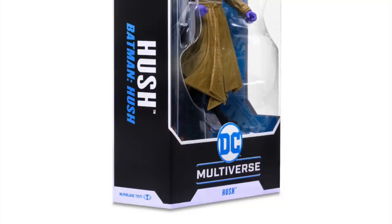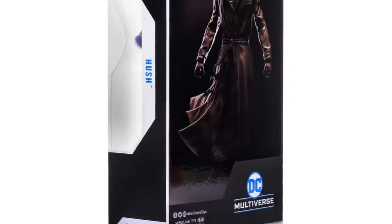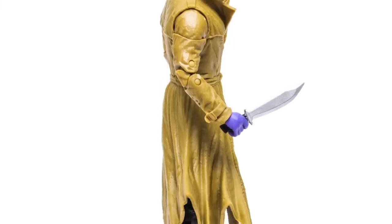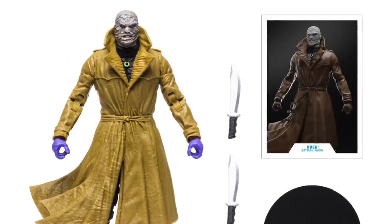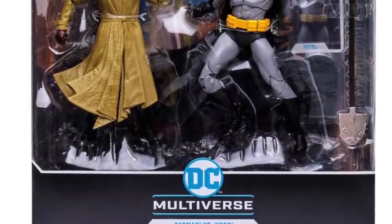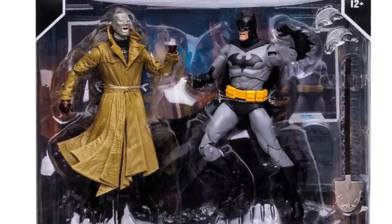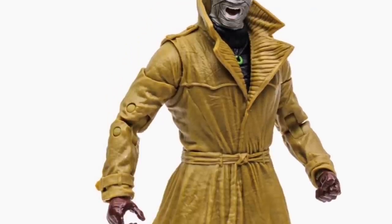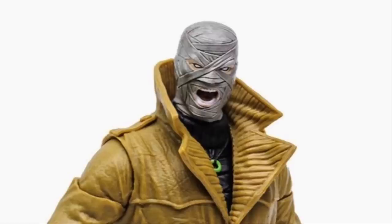Moving on, we're getting a single release of Hush. He comes with knives — again, the no-gun thing. He has purple surgical gloves instead of brown gloves, because they're also going to have a two-pack release of Hush and a Hush Batman. That version of Hush has brown gloves and a different head portrait — more of the yelling Hush. Give him a pair of guns and he's doing the whole blazing glory kind of thing.